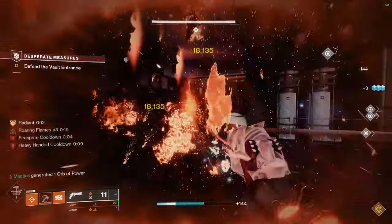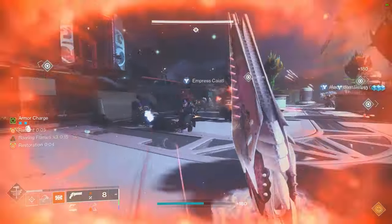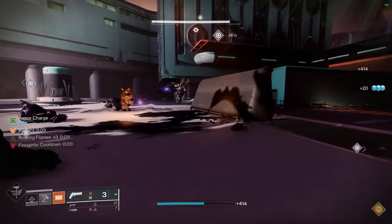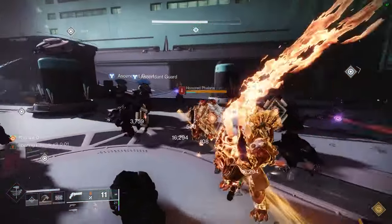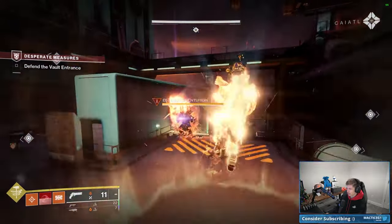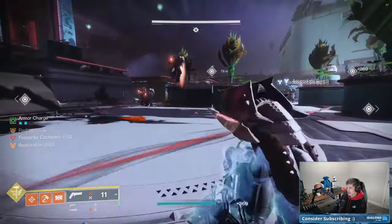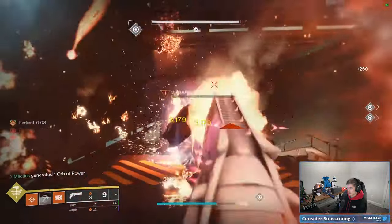To truly make you a master of this build, I want to move to a new segment covering exactly how to use this build for maximum effectiveness when it comes to playstyle, ability rotations, and all those finer details. To play this build to absolute perfection, the main way you want to be playing is basically spamming your melee as much as humanly possible — it is your number one ability. It does so much damage and is absolutely incredible for dispatching even extremely tanky targets.